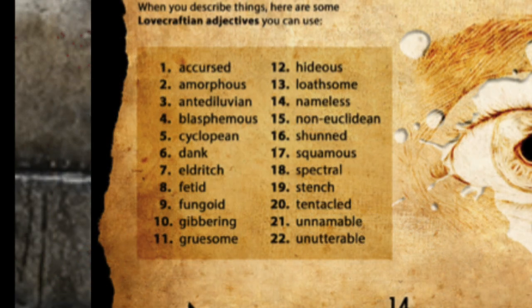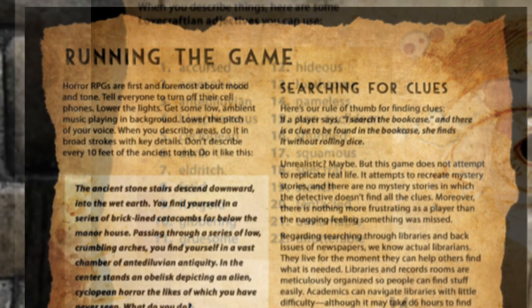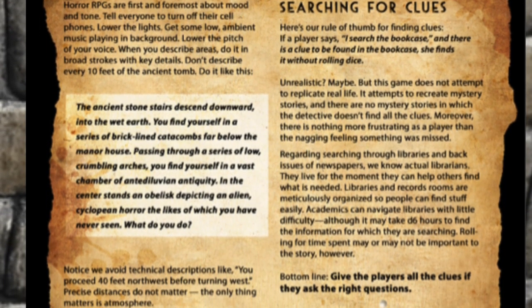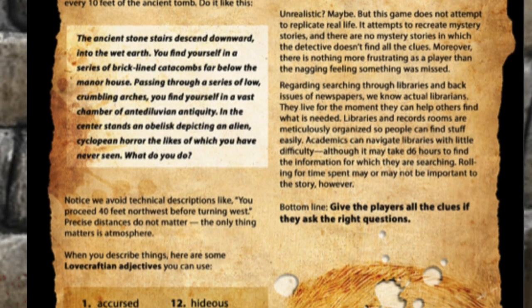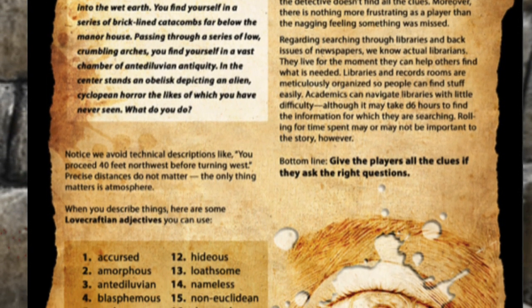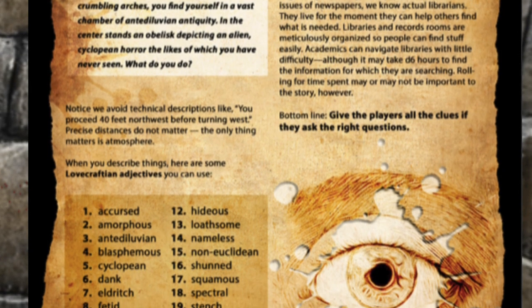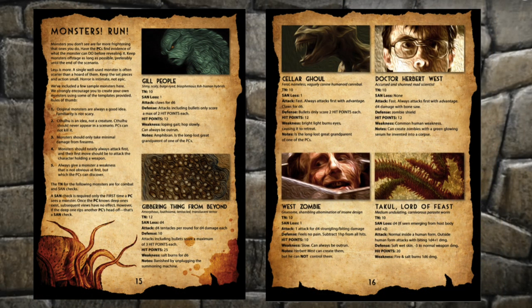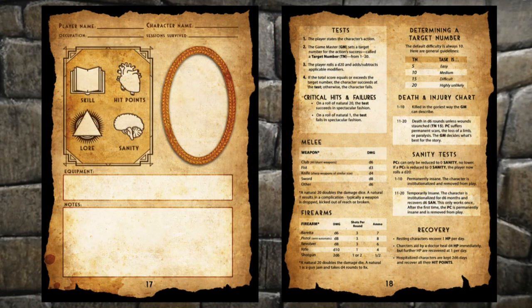Running the game — I have a list of Lovecraftian adjectives, so you could design an accursed, fetid, eldritch, squamous, tentacled, unnameable being from beyond in just seconds. Searching for clues — this is my favorite mechanic. If they ask does the bookcase have a secret door behind it and the answer is yes, just have them find it. Don't make a roll. We want to move the story along — you don't want to hinge your mystery on players failing a check. We also include some Lovecraftian monsters that are in the public domain, a reproducible character sheet, and a cheat sheet that puts all the key rules on one page for the Game Master's convenience.